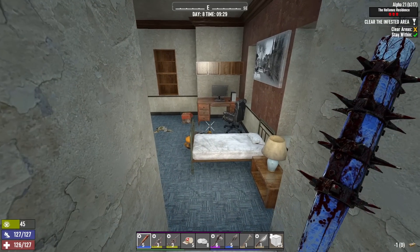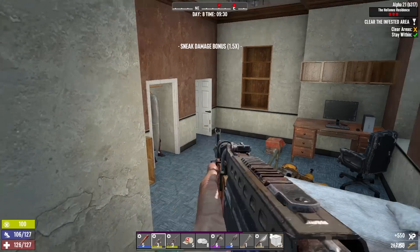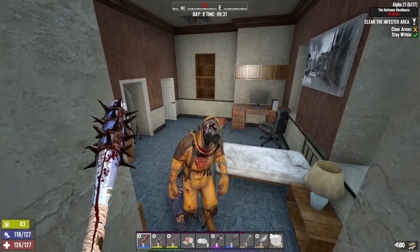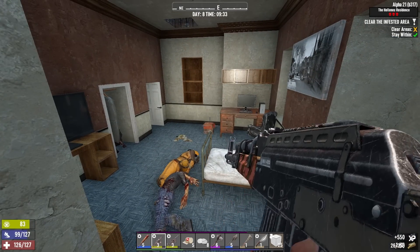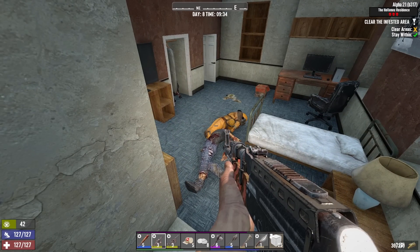I don't have a shot at the head - all right, we'll just hang here, come to me. Wow, a power attack to the head did not kill him in one shot - that is surprising. What's going on with the bottom right hand side of my screen where my ammo is? That's weird.